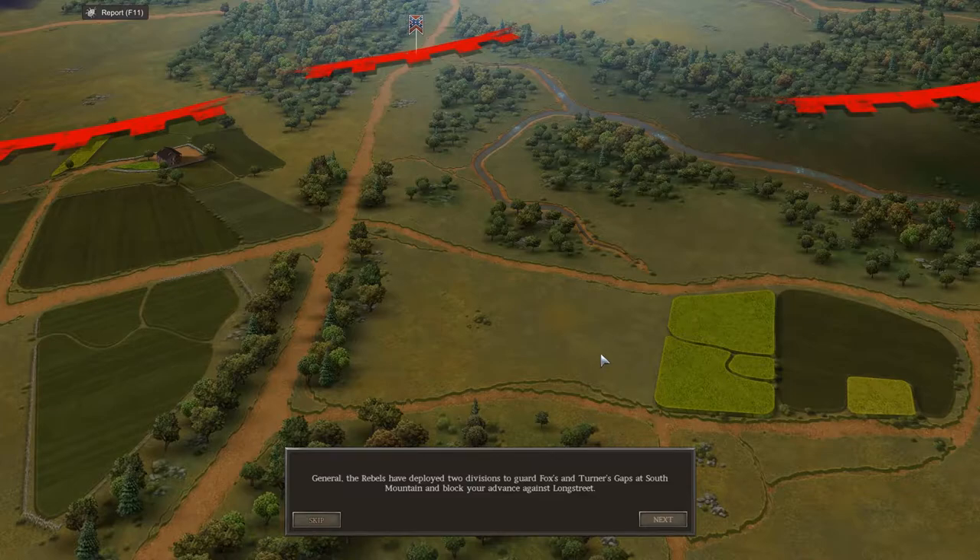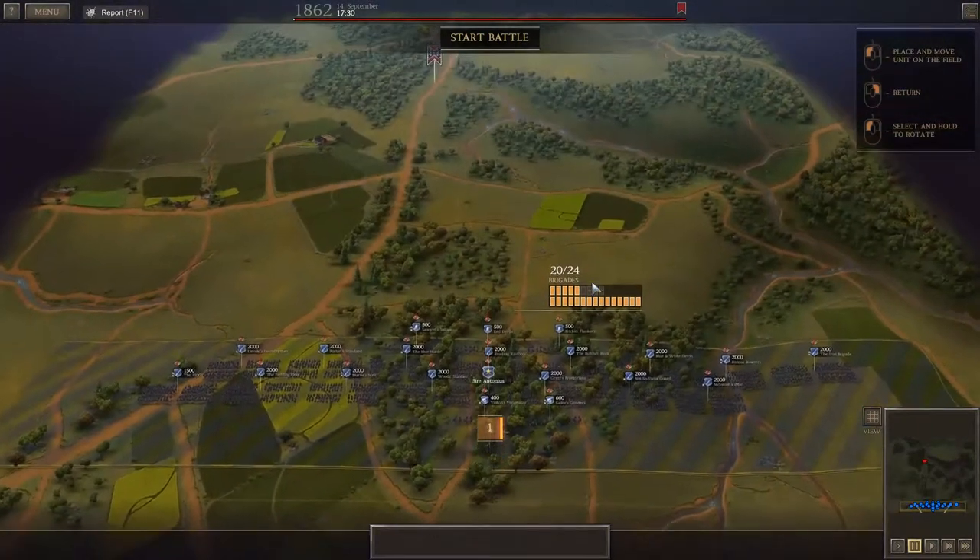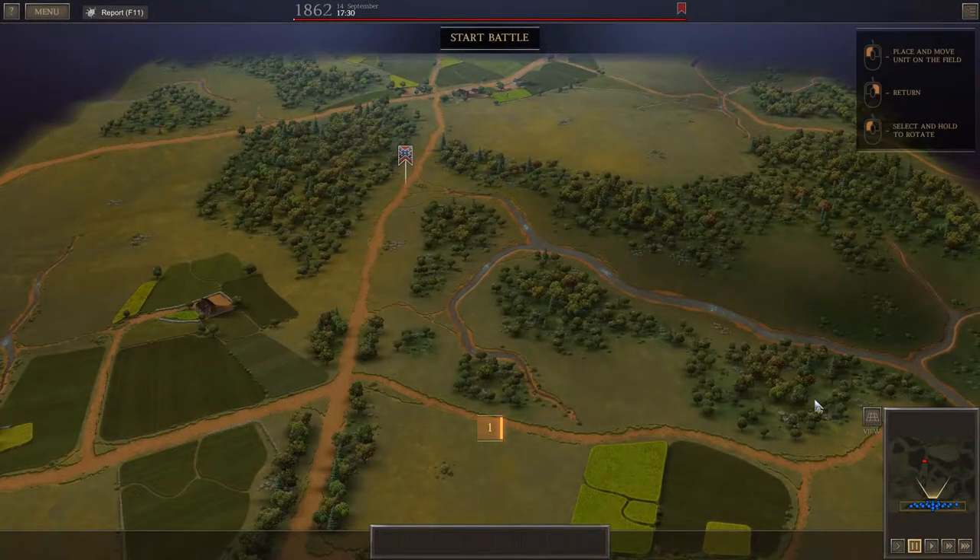The rebels have deployed two divisions to guard Fox's and Turner's Gaps at South Mountain and block your advance against Longstreet. You need to attack, seize these strategic positions, and secure a safe passage for the army. The enemy is outnumbered but holds strong positions on the high ground. Good luck, General. High ground — let's see, I guess that is high ground.